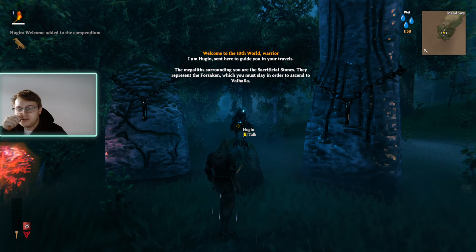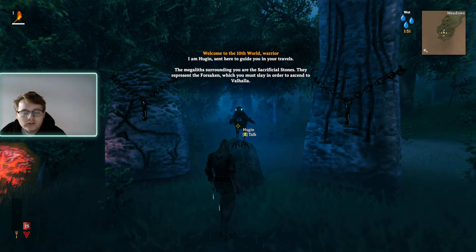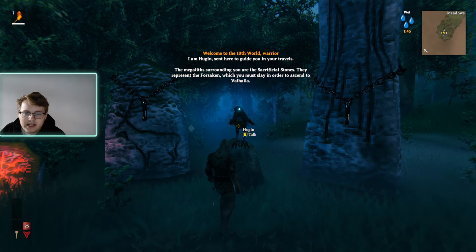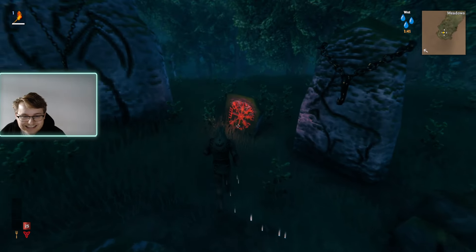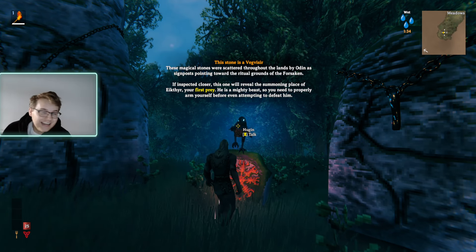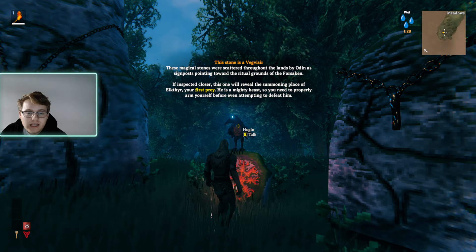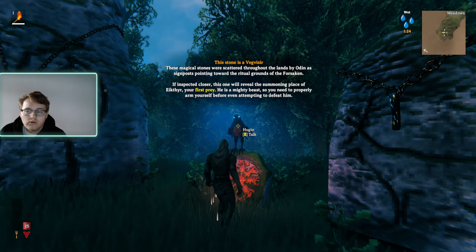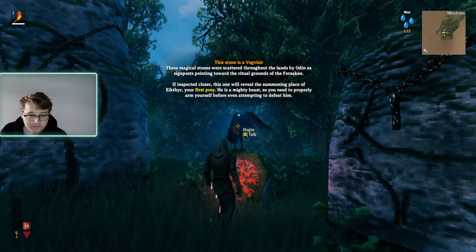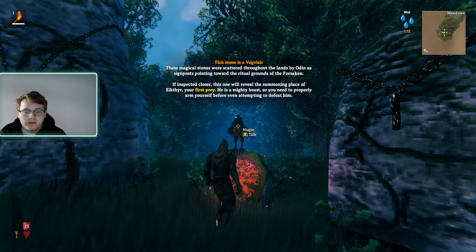Hey, look — it's Hoogan! 'Welcome to the Tenth World, Warrior. I am Hoogan, sent here to guide you in your travels. The megaliths surrounding you are the sacrificial stones. They represent the Forsaken which you must slay in order to ascend to Valhalla.' These are magical stones scattered throughout the lands by Odin as signposts pointing to the ritual grounds of the Forsaken. This one will reveal the summoning place of Eikthyr, your first prey — he is a mighty beast, so you need to properly arm yourself before attempting to defeat him.